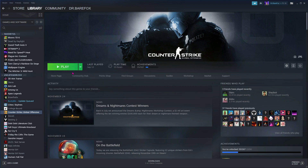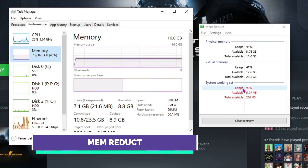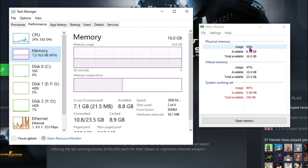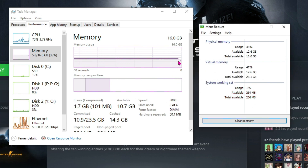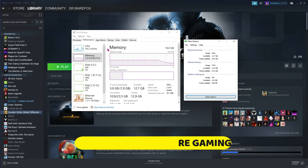Go back to the optimization folder and install memreduct. Once you open memreduct, you can see there is 98% usage of memory, with 47% virtual memory usage and 44% physical memory usage. As soon as I hit clean memory and hit yes, just have a look — the memory usage falls down. I highly recommend you guys run memreduct every time you open up this game.